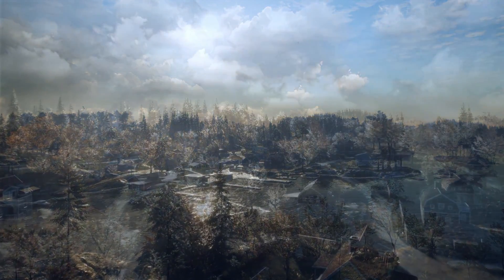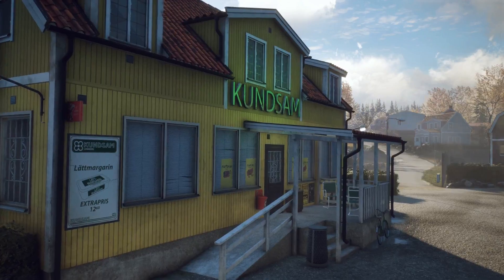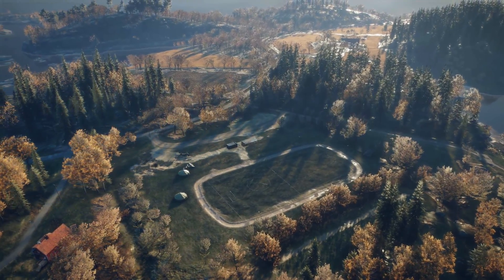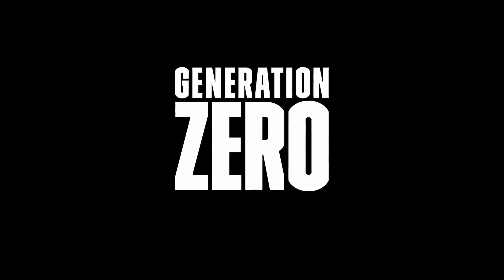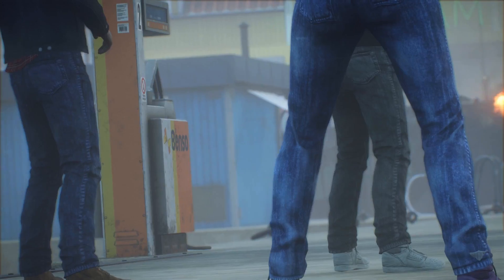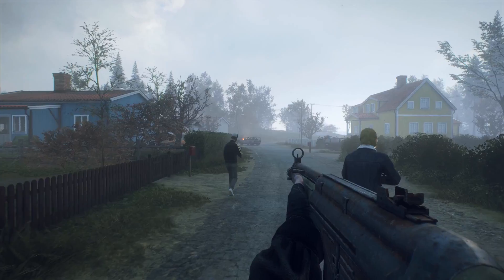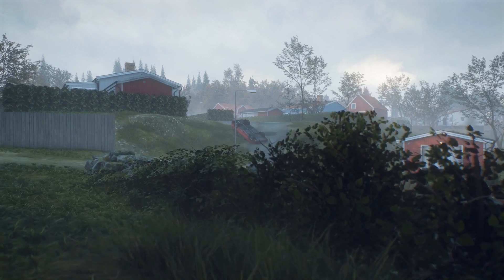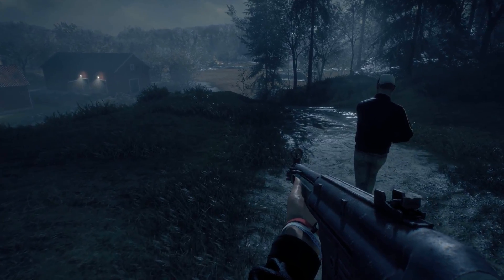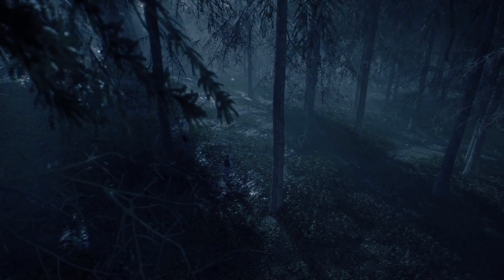Welcome to Sweden. It's November 14th 1989 and you're about to get a closer look at the open world of Generation Zero. In Generation Zero, you play as a young adult returning from an island excursion together with friends. Upon reaching the mainland, you discover the world abandoned with no other people around. Worse yet, you find yourself hunted by a mysterious force of deadly machines.